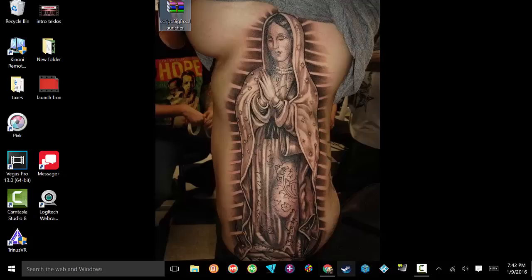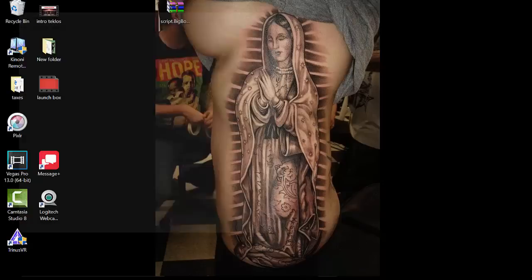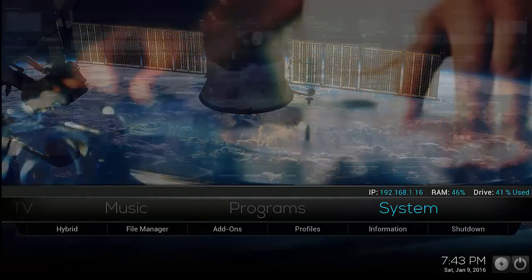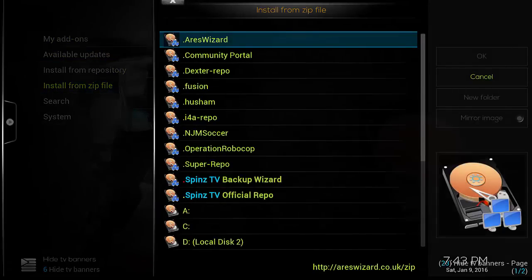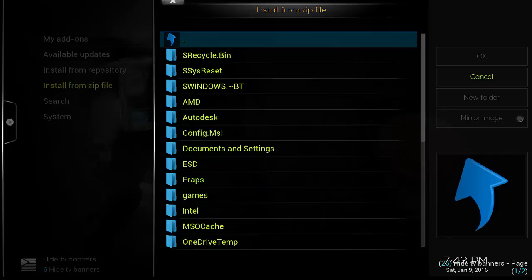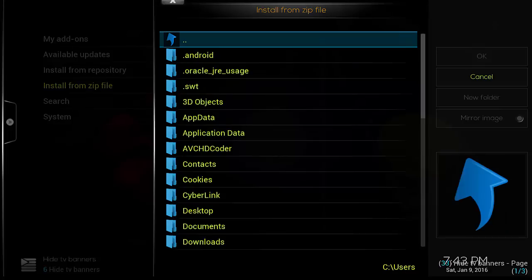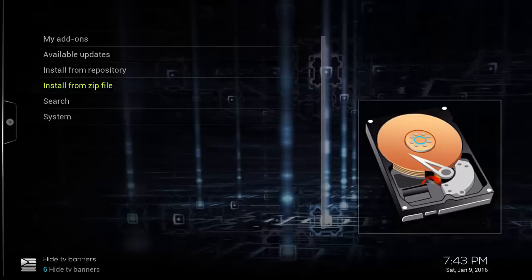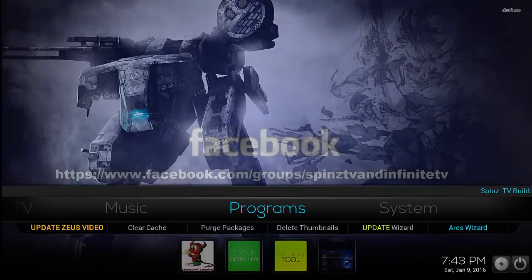I'm going to go to Task Manager real fast and close Kodi, then relaunch it to show you how this gets done. When you get Kodi launched up, you're basically going to install from the zip file you have on your computer. Go to System, then Add-ons, then 'Install from zip.' Navigate to where you saved it — for me it's C drive, Users, Carlos, Desktop. Click it, press OK. You'll get a little notification at the top left corner saying 'Big Box installed.'